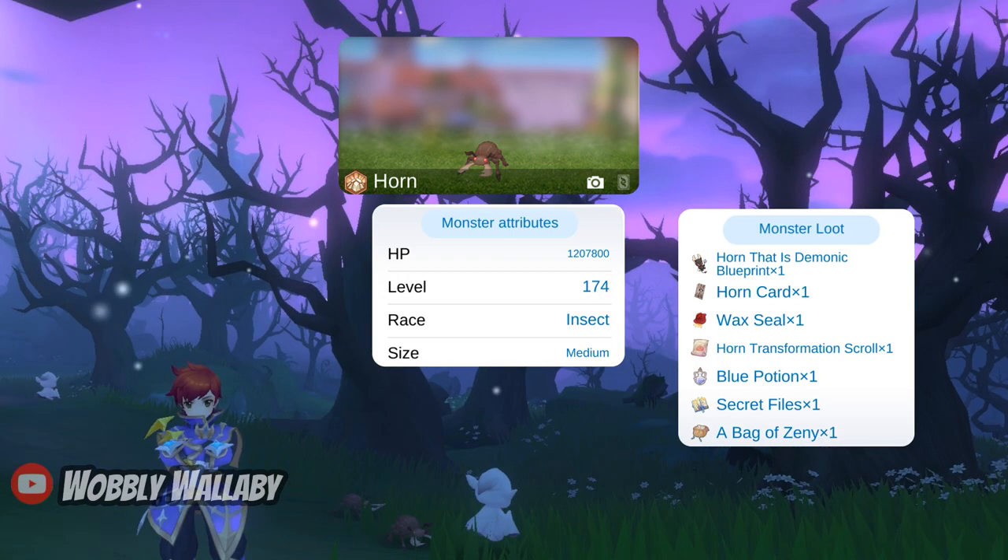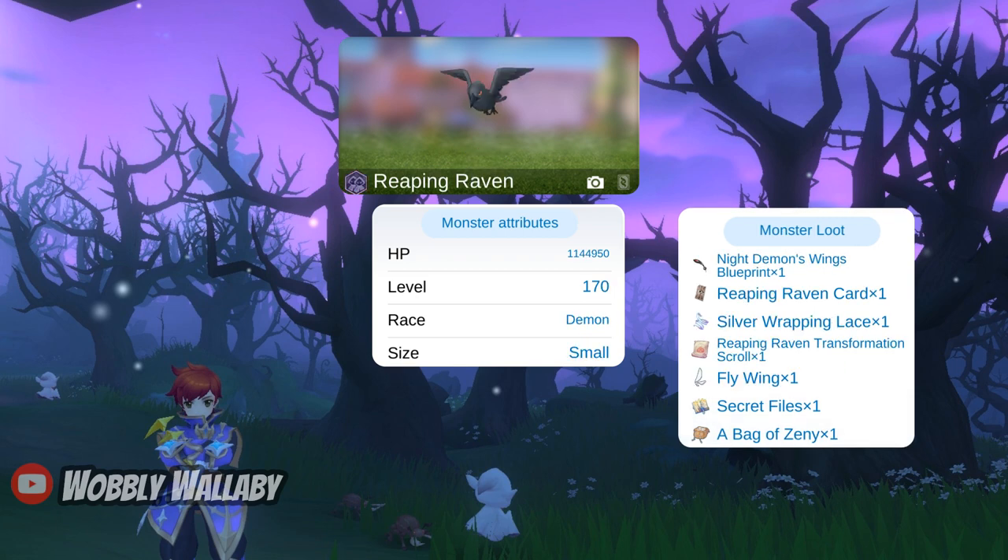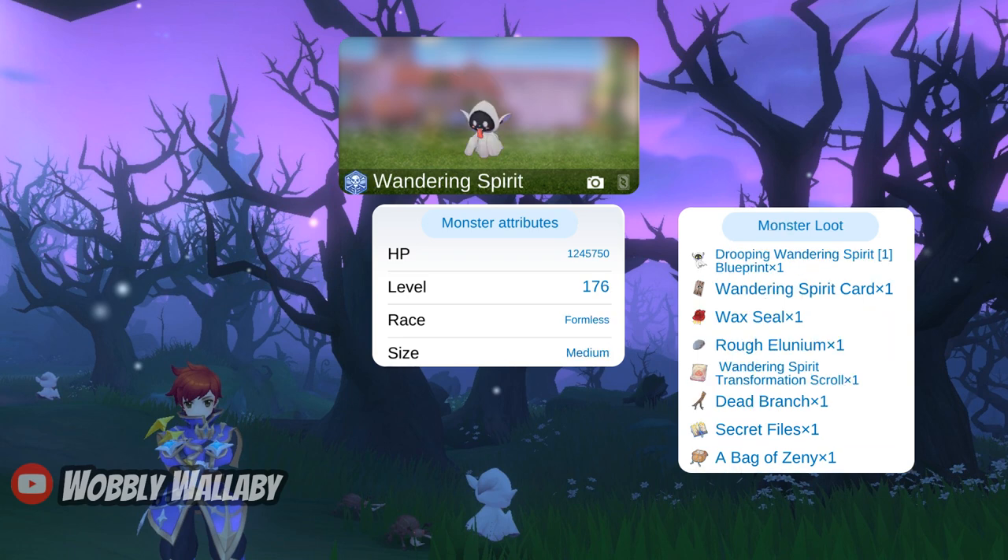Next is Horn, which is earth, insect, and medium. Next is Reaping Raven, which is dark, demon, and small. Next is Wandering Soul, which is undead, formless, and medium. A notable drop is ruffleunium for refining. Also, fire converters do double damage to undead, which may not be obvious for this type.